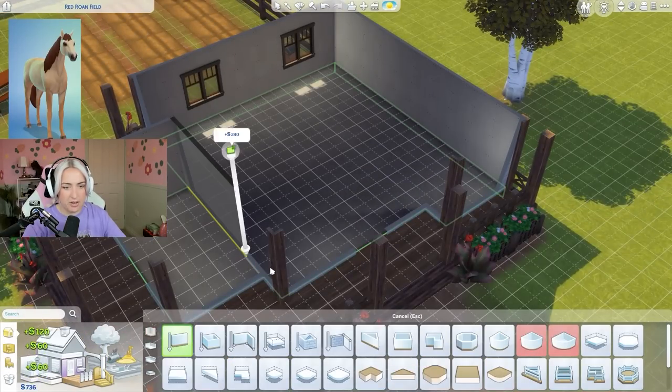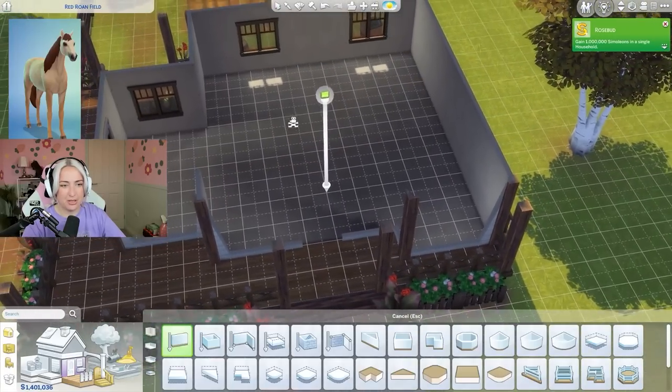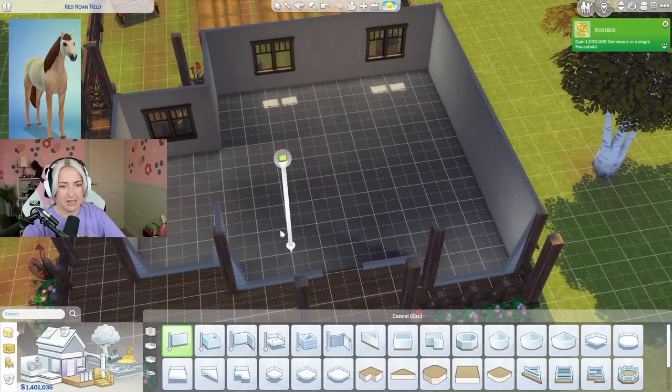I need to do the floor plan first and then we'll actually see what we've got. I've also spent every single bit of my money on the outside so let me just cheat quickly. I know that you can literally type 'money' and then the amount - I just love the sound of it, the noise of it makes me so happy.